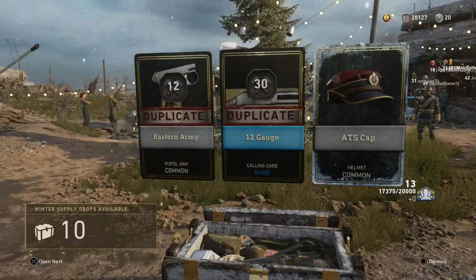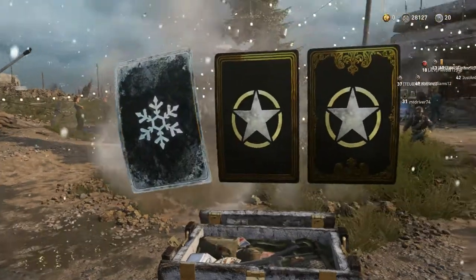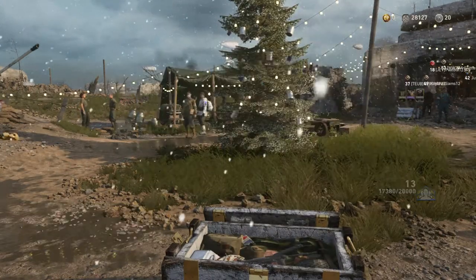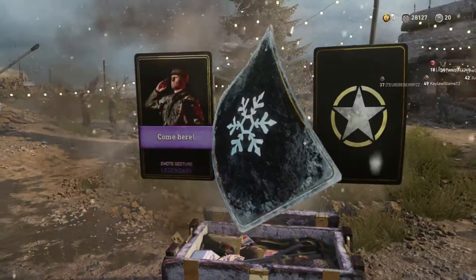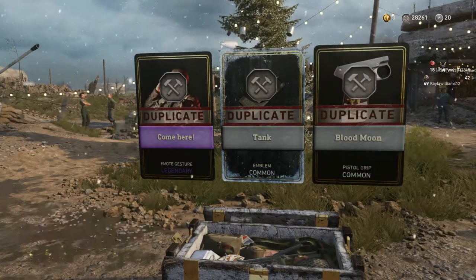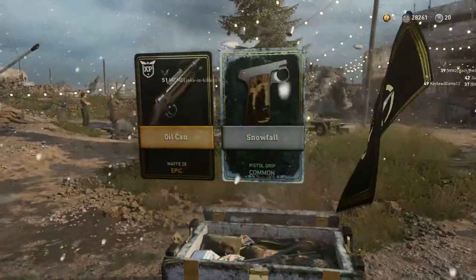Duplicate, duplicate, and another helmet — the ATS cap. I'm going to have all the helmets by the time we're done here, and apparently none of the variants. Old Soldier Pistol Grip — could care less. Another common item, Tank Emblem which I already have, three duplicates. If I do not get a Winter variant after opening 49 Supply Drops, that is ridiculous.